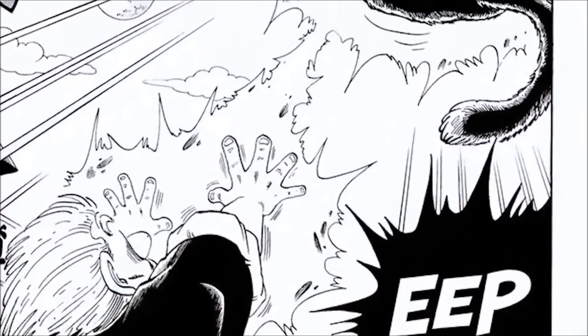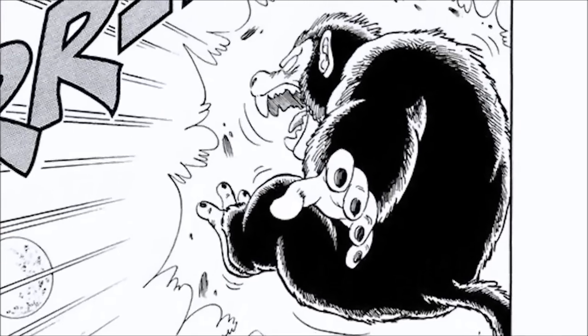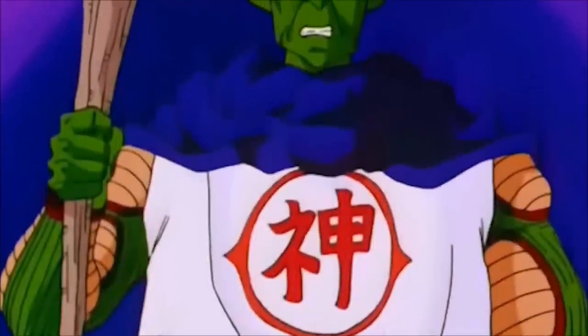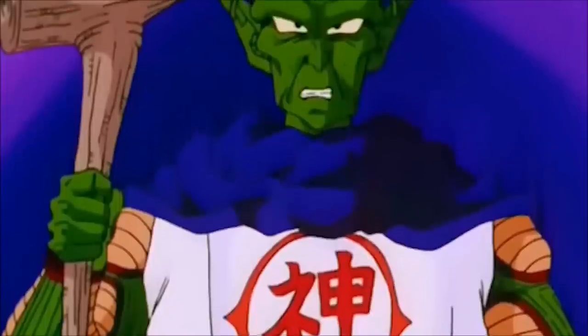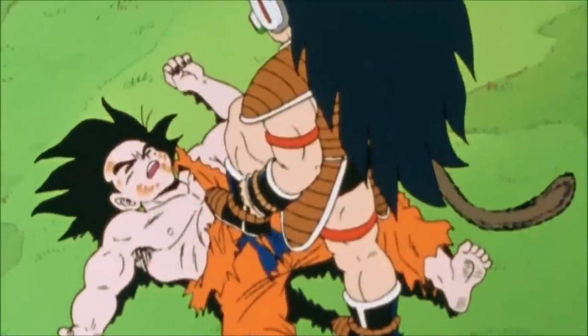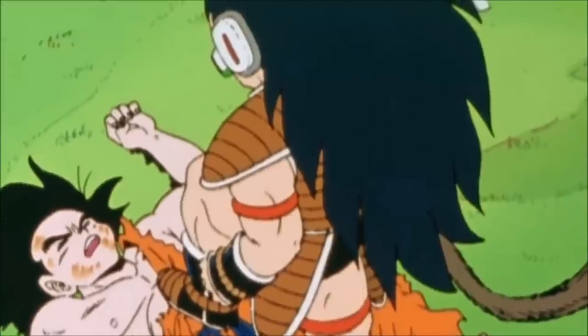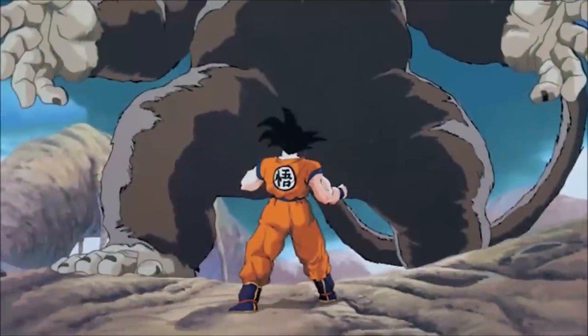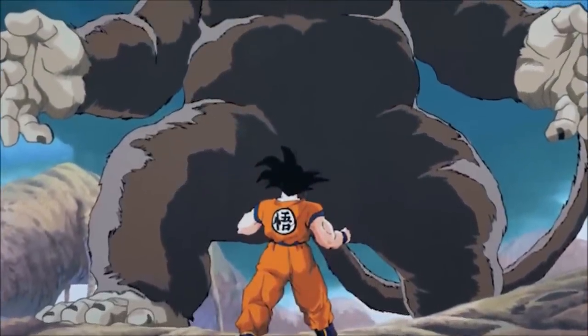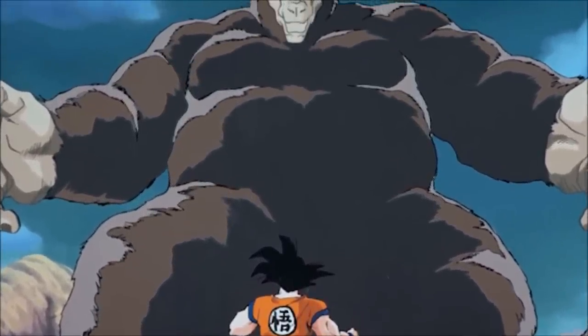Goku would once again become a Great Ape during the 21st Tenkaichi Budokai finals as he faced off against Jackie Chun, which is Master Roshi in disguise. Roshi did not elect to cut off Goku's tail — instead, he destroyed the moon, which would later be brought back by Kami. Eventually Goku's tail would be removed permanently so it would never grow back. Many believed this was a detriment, because Raditz and other pure-blooded Saiyans would later say the tail is the secret power of a Saiyan. When Goku and Gohan become Great Apes, they become completely mindless and lose control, attacking anyone including their own friends and family.